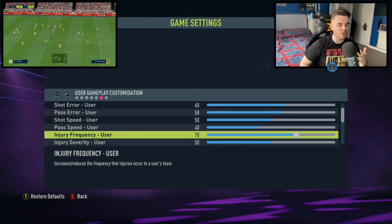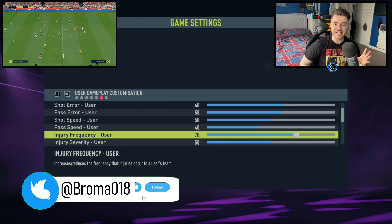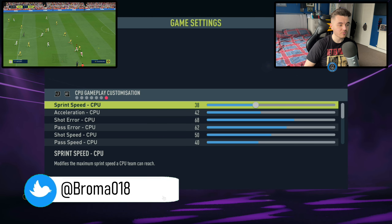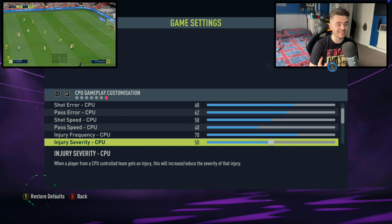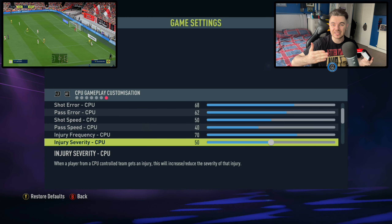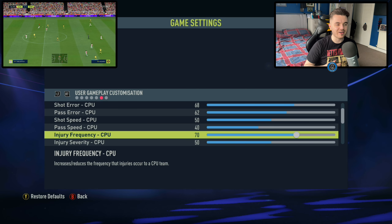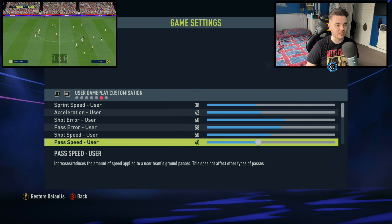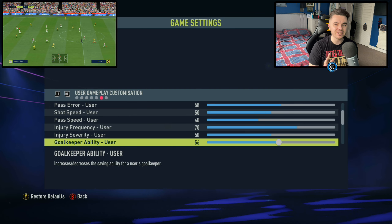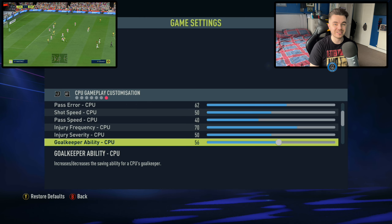The pass speed is down to 40. You can use driven passes to try and increase this, and there is also an option to increase the power bar slider — so that's up to you personally. I found 40 to be nice. We're trying to compensate for the fact that the sprint speed and acceleration is slower, so as a result you have to compensate with the pass speed as well, because otherwise the ball is moving a lot quicker and your players moving a lot slower. So this is down to 40 for both teams.